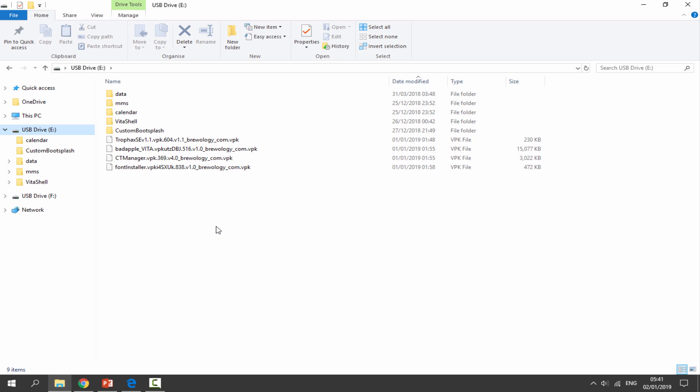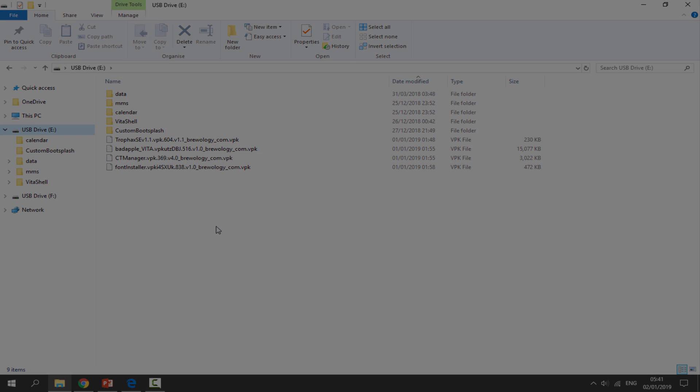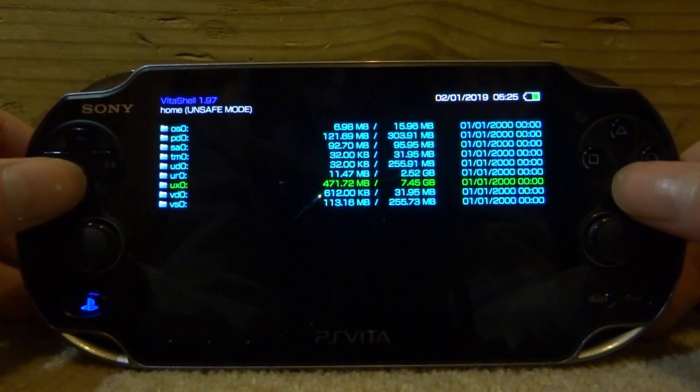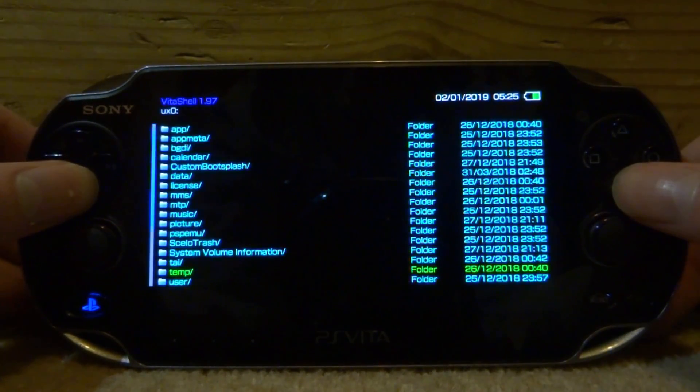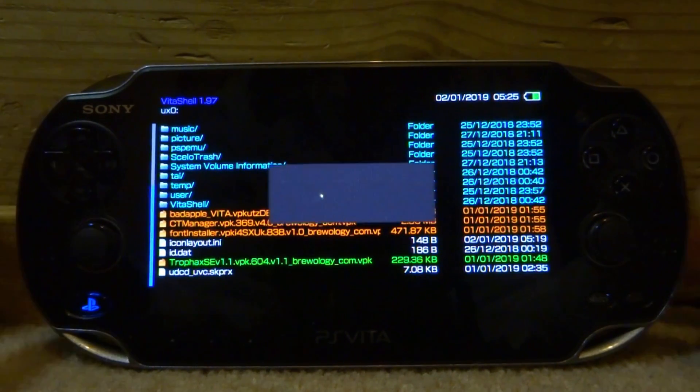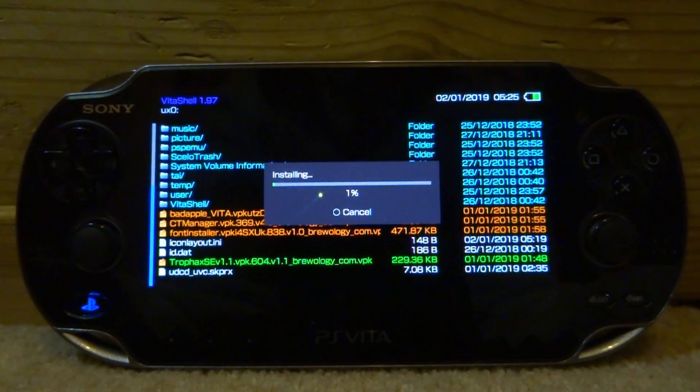Now we're back, we can actually install the VPK. Let's find it on our UX0 — it's this one right here, TrophHacks SE. Press X, X again, and then X one more time, and it will start installing.